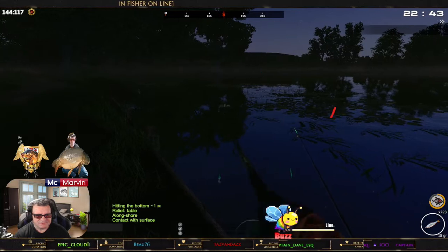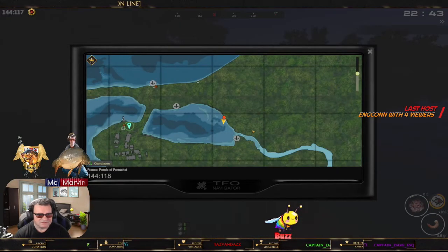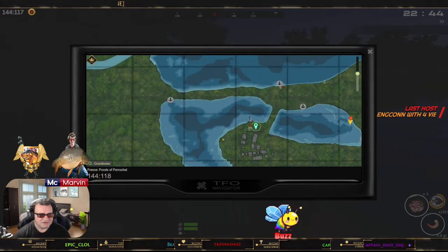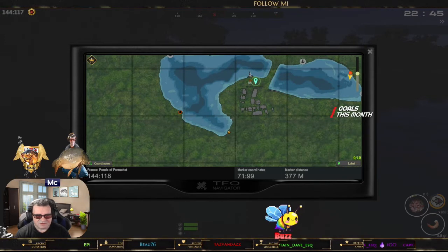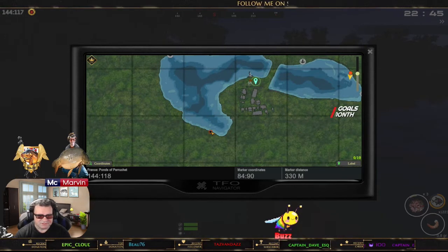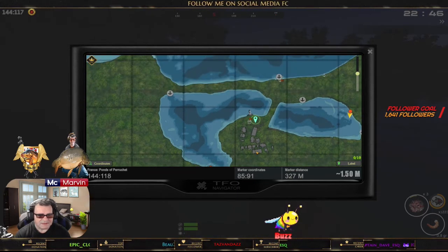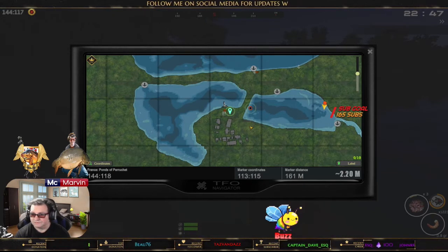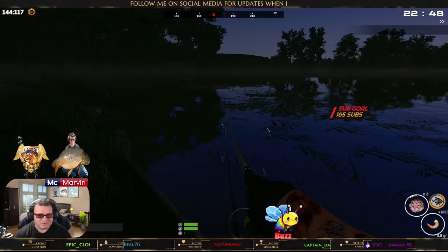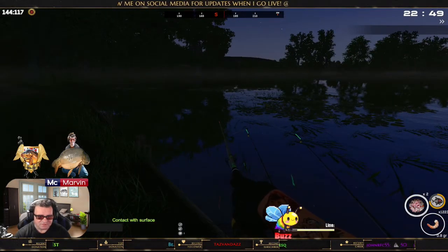I'm just going to flop cast it here. In the day time, what I would do is I would either go down to Marvin's tree which is down here. Early morning, I would go for frogs, which is over here, flop casting in these little lily pads here. And here in this little area — pond trout. You want to either float fish for them or feeder fish for them.